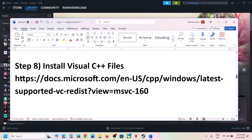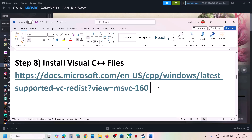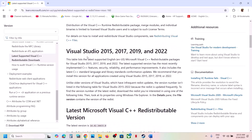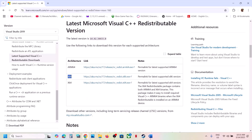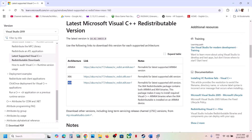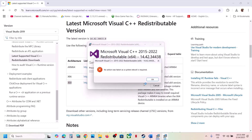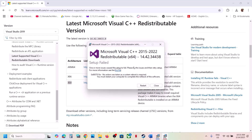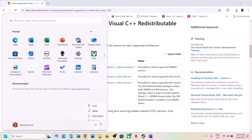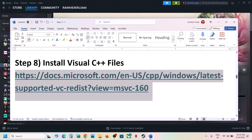The next step is to install the Visual C++ files. Copy the link provided in the video description and open it in a browser — it will take you to the Microsoft website. You'll see Visual Studio 2015, 2017, 2019, and 2022 redistributables. Download the x86 version and run the exe. If you see a Repair option, click Repair; if you see Install, click Install. Then download the x64 version and run it as well. Once both are installed, restart your computer — a restart is required.